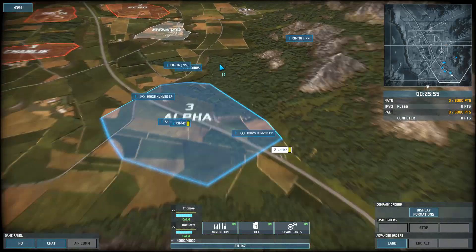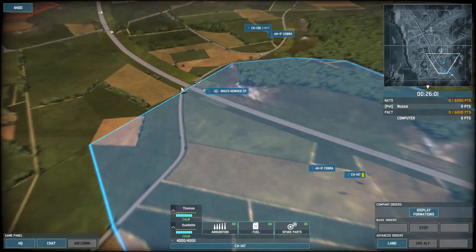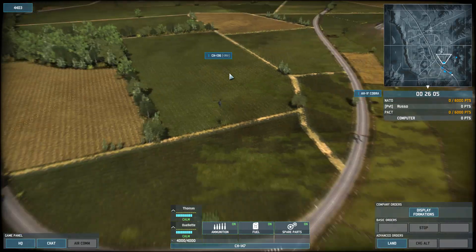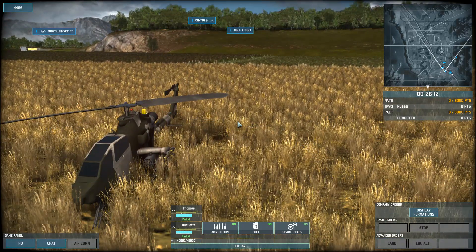So there it is — helicopter basics. Just remember that helicopters, just like planes, don't have much optics going for them. Change the altitude on your recon chopper. And when you're resupplying helos, tell them to actually land. Have a great day.